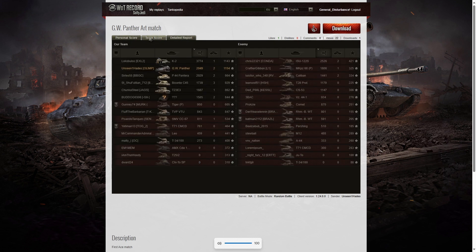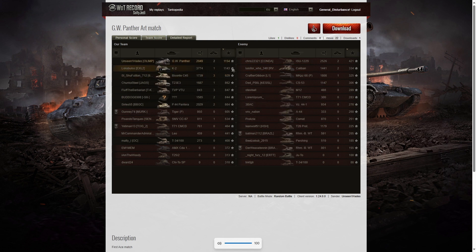Let's have a look at team score. He didn't get the highest damage in the game — that went to the K2 on our team, who got a Spartan, High Caliber, and Steel Wall: 3,774 hit points of damage. Second highest damage went to the ISU-122S on the enemy team with 2,526. Third highest was Unseen1Hades with 2,049. For kills, the highest was the Pesante C45 and the TVP VTU — both got three kills each. Two kills went to Unseen1Hades. For base XP, Unseen1Hades got the highest with 1,154; second was the K2 with 1,143; third was the Pesante C45 with 929.